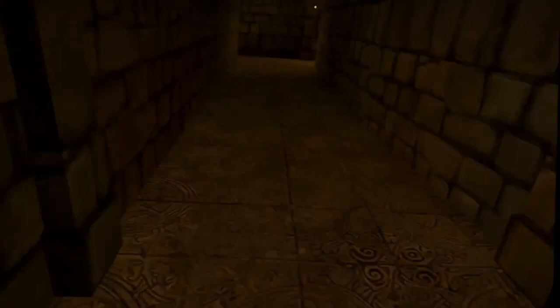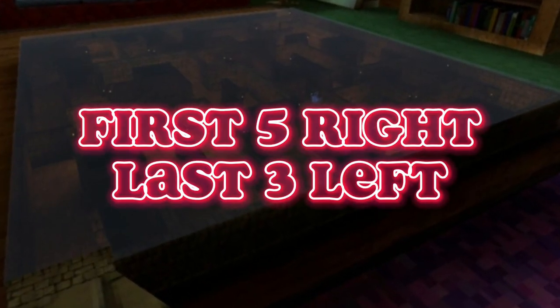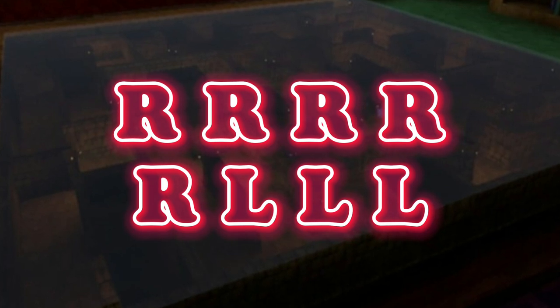Let's start by heading into the maze. Now there are eight junctions and the first five are right and the last three are left. So we are going to go right, right, right, right, right, left, left, left.